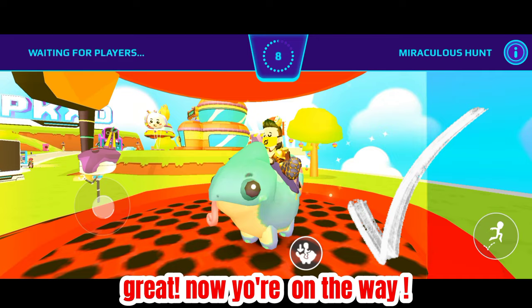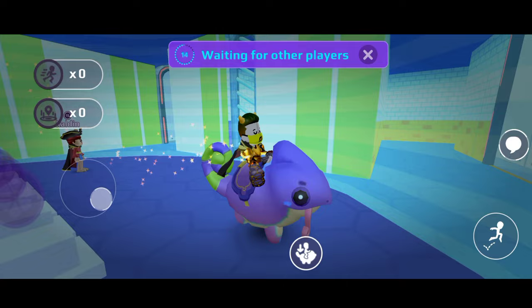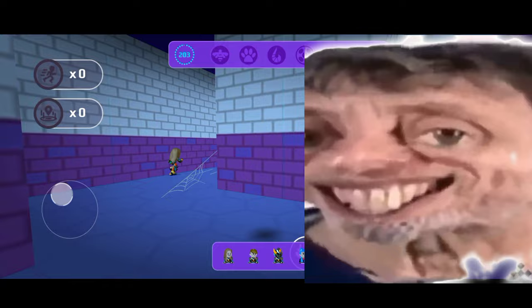Now you're on your way — wait for the game to start. Nice, let's find Hawk Moth and Akuma Man.